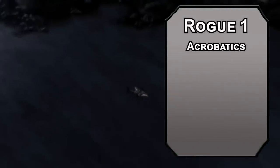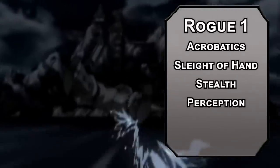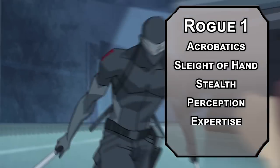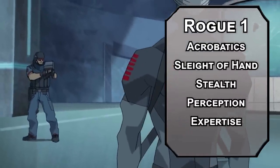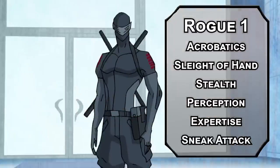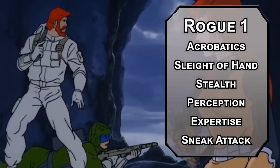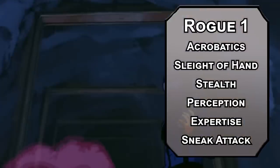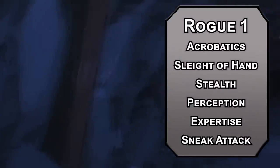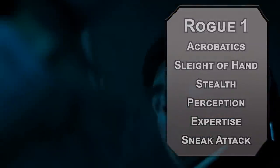We'll kick things off as a Rogue, because they get the most skills: Acrobatics, Sleight of Hand, Stealth, and Perception for the rest of your cool guy stuff. You get to be even cooler with Expertise, doubling your proficiency bonus with two of those skills. I'll go for Acrobatics and Stealth right away, making sure you don't get grappled and helping you get your Sneak Attack off. That lets you add an extra d6 of damage to attacks against a creature when you have advantage or an ally within five feet. The only caveat is you have to be using a finesse or ranged weapon — all of Snake Eyes' favorites. That's a freebie.